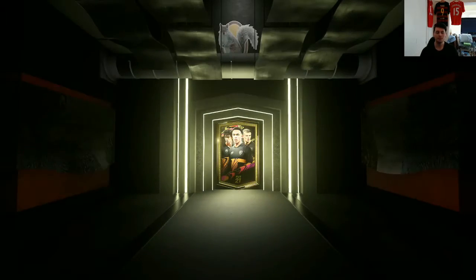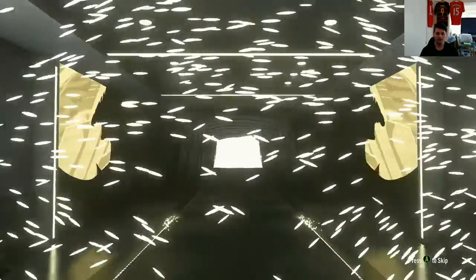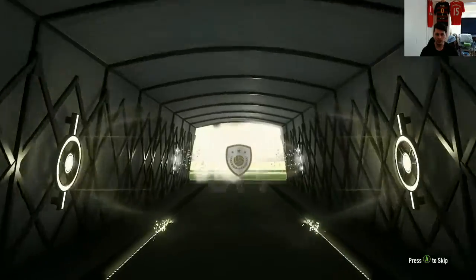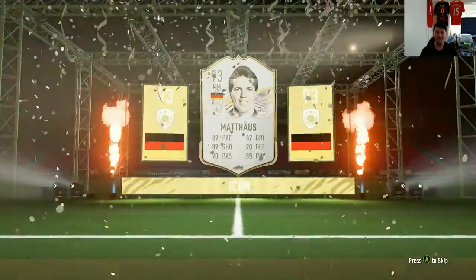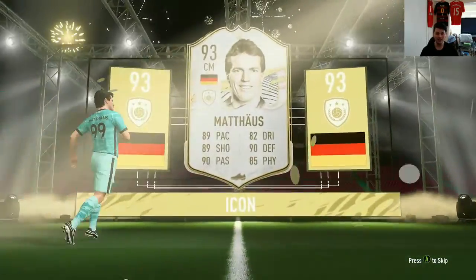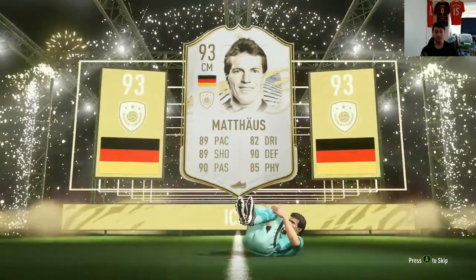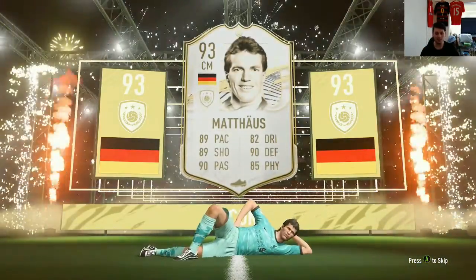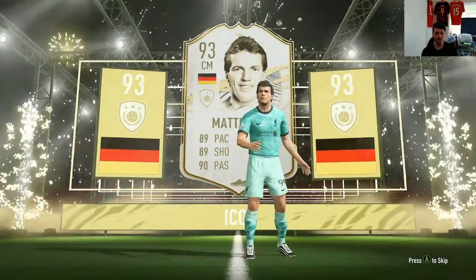Show us just an absolute monster here — please, a Pelé or a Cruyff, or Stevie G. Okay, it's German... Snemand — this could be very good. It is a Prime, a 93-rated Matthäus! Unfortunately we didn't get a Prime Moments, but we got such an elite Prime I don't even care — what a pack pull. Look at the stats of this guy!